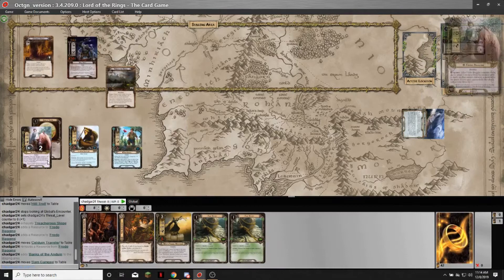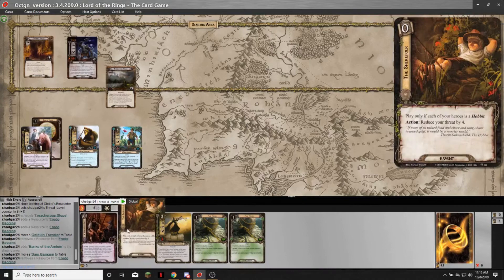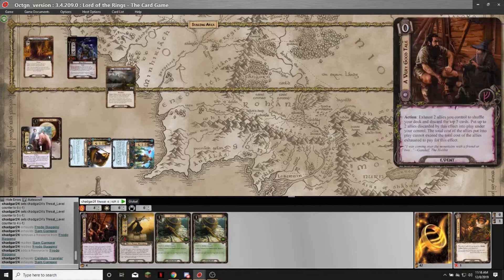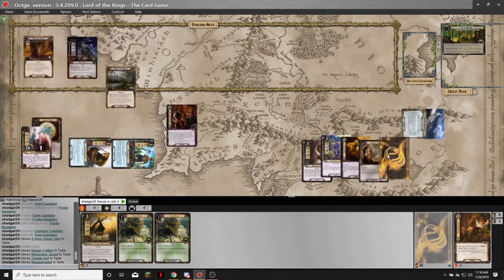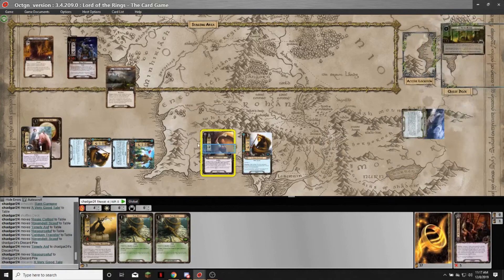Then I'm going to play Sam for one. I'm debating whether I want to use a Very Good Tale — I'm going to exhaust allies worth six resources that I paid two for and do a Very Good Tale. I get Rosie and a Rivendell Scout, discarding a Timely Aid and Resourceful and another Traveler. I'm going to keep the Traveler and Rosie.